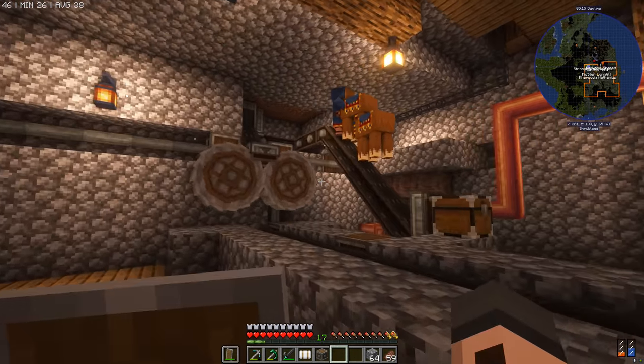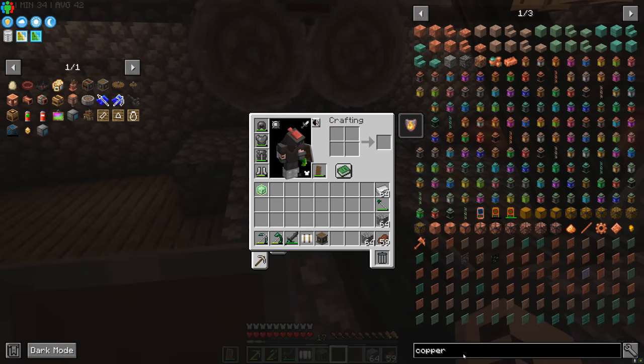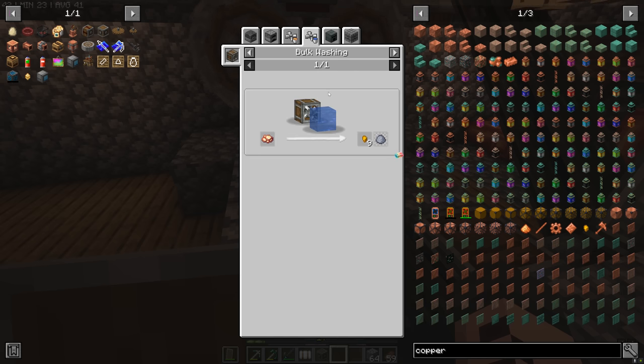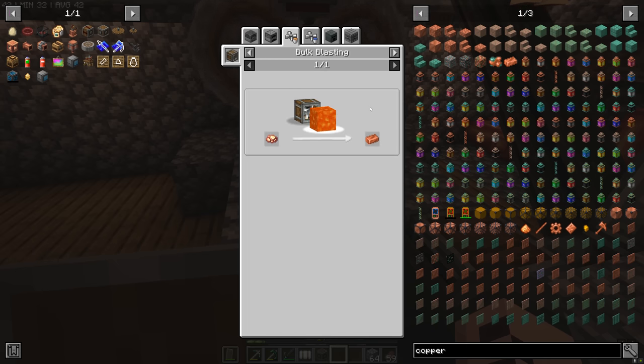Another thing you guys mentioned is that Create ore processing doesn't end with crushing wheels — what you're supposed to do with the crushed ore is wash it. So raw copper through the crushing wheel gives you one crushed raw copper, which is used in bulk washing. However, the mod pack has kind of nerfed that — one crushed raw copper would smelt into an ingot normally, but when you bulk wash it, it only creates nine copper nuggets, which basically translates to one ingot anyway. Different versions of Create do let you actually duplicate ore massively using the washing system, but if you're in All The Mods 9, you're out of luck.